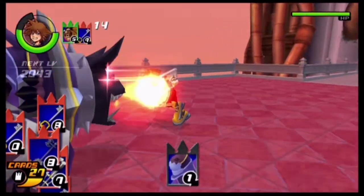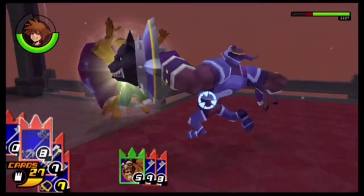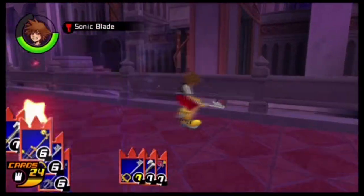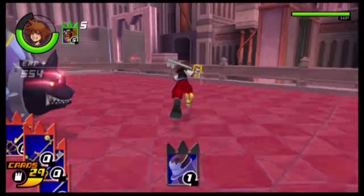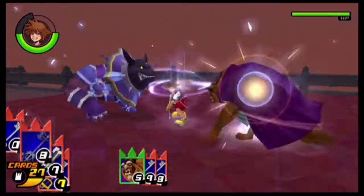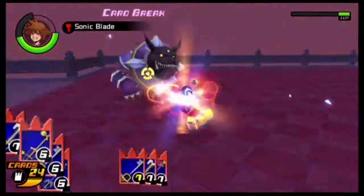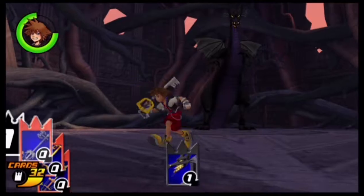Your ally after seeing the second room cutscene is Beast. He's not really a great character to use — most of the time he's either blocked or he just plain misses. But basically if he hits, he'll do good damage and then toss the enemies at you for a combo attack with the Keyblade if you time it right. Still, he's not a great character overall and you should have several moves in your arsenal where you just don't need him.